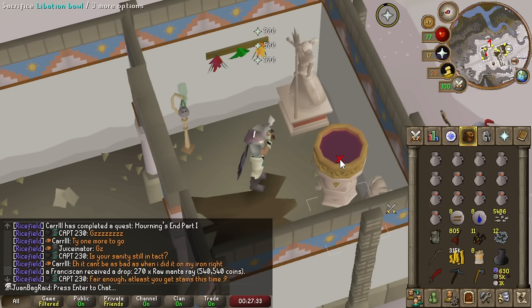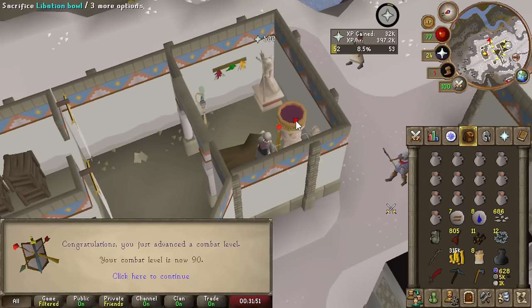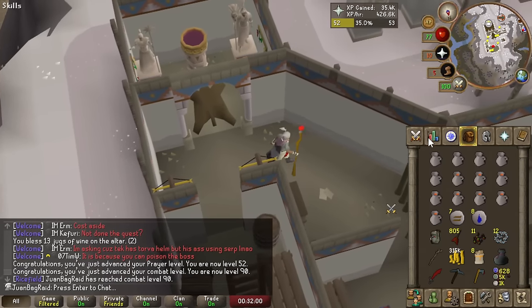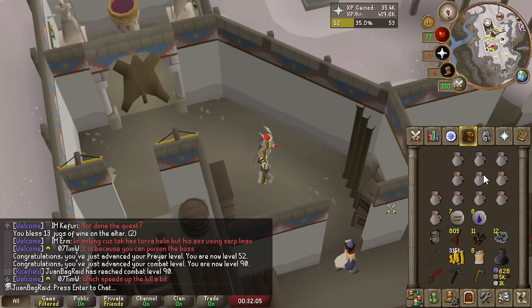We can do it even faster — let's spam click. 50 prayer! This is crazy. Cheeky 35k prayer just from AFKing overnight. Also got to 57 mining too. But we stopped at 52 prayer — so that's nice.